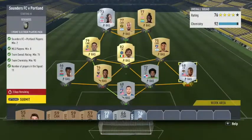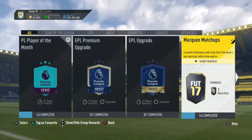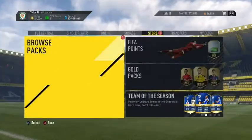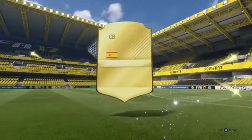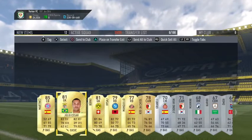Right now you need 90 chemistry. If you're going to buy all of these players, you will need the loyalty chemistry for all of them. For loyalty chemistry, you need to play 10 offline career mode games and quit with the same players after 50 seconds, and you will be able to get the loyalty chemistry.